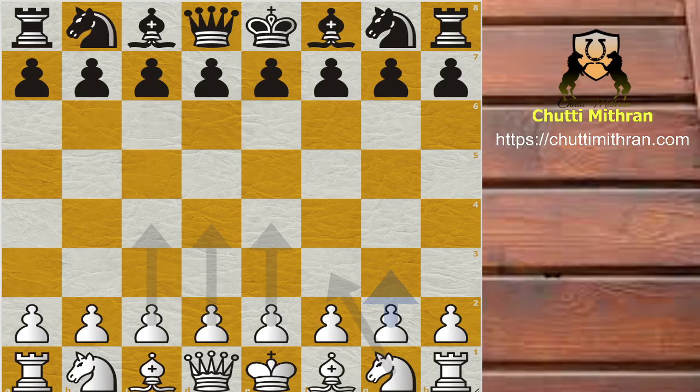Hello friends, welcome to Chutti Mithran. In today's chess video, I'm going to be showing you a chess game that was played by Magnus Carlsen versus Sipke Ernst. Magnus Carlsen, playing the white pieces, opens the game.